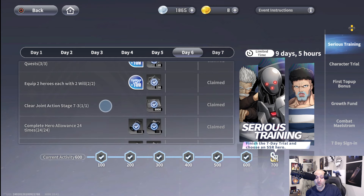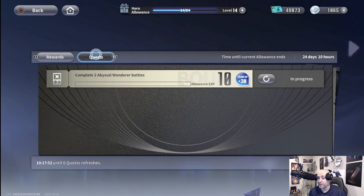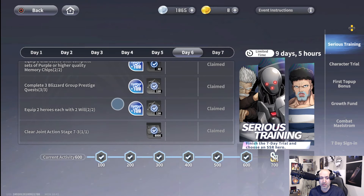Clear joint action stage 7-3, which is the storyline stage. Also complete hero allowance 24 times — the hero allowance is this little gift box icon. It's your battle pass, called hero alliance. You need to complete 64 missions total cumulatively from day one till now. It gives you a great amount of team EXP plus free-to-play rewards along the way.